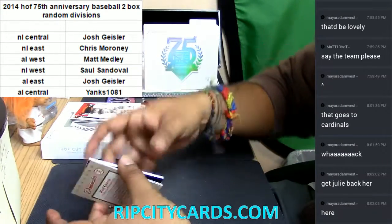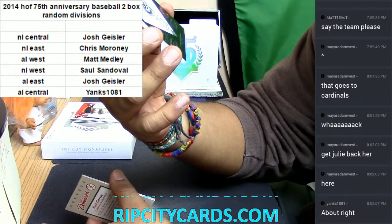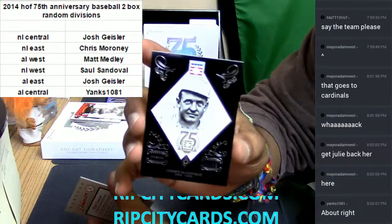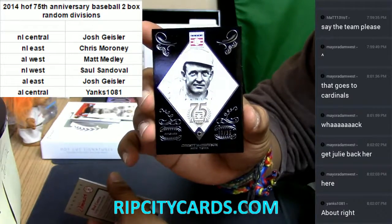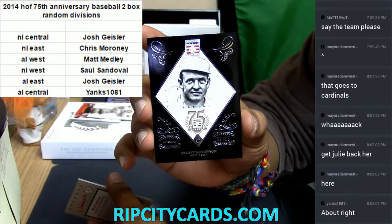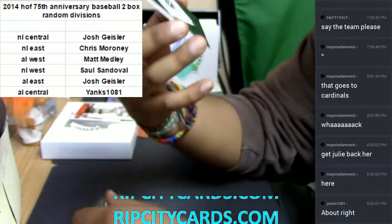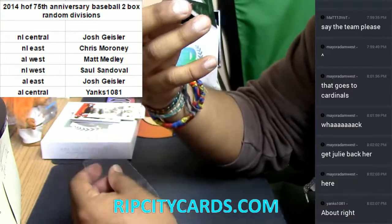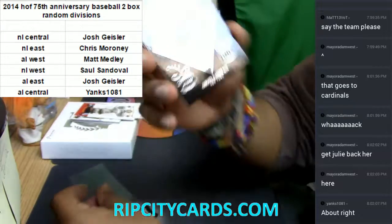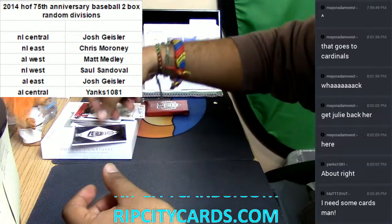We got this bad boy here for the New York baseball organization — this thing is numbered to 50. I gotta think this is absolutely filthy right here: Christy Mathewson. For the New York baseball organization, this card is nice. What is that in there — is that like a little onyx, a little pearl, some kind of jewel in there? It's numbered to 15, not autographed unfortunately, but it's a cool looking card. Let me sleeve up these autos real quick.